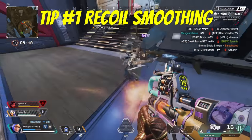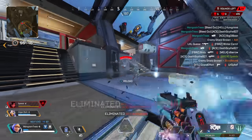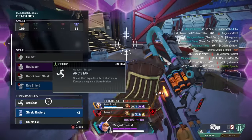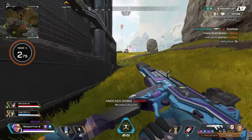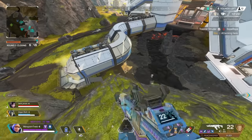Tip number one: recoil smoothing. This technique is something that most players do, but only a few know how or why it works. It centers around the fact that in Apex, strafing can and will reduce your recoil, especially while you're ADSing.